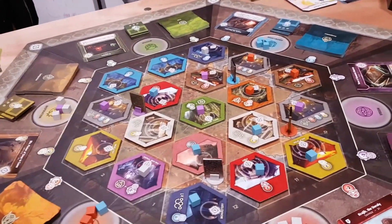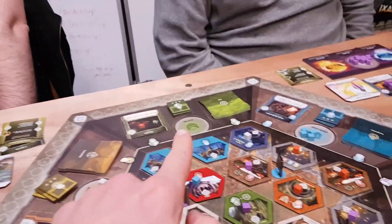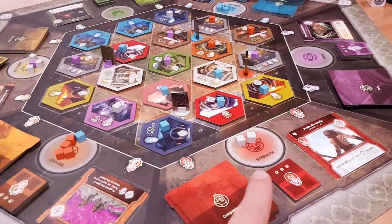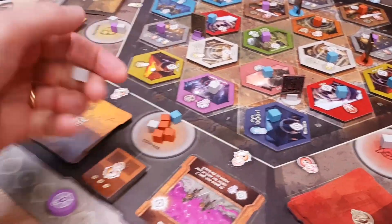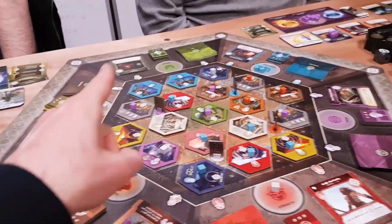Those are the three basic resources, but you can also get the secondary colors — the better resources — which are orange, green, and purple. The way you do that is you combine them like paint. So you could take one red and one yellow and combine them to make an orange. The extra one just goes back to the board because it's not used.